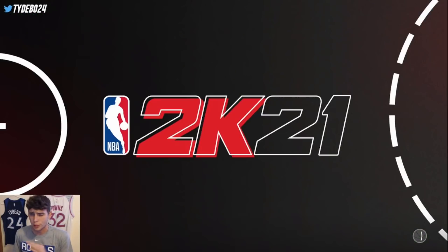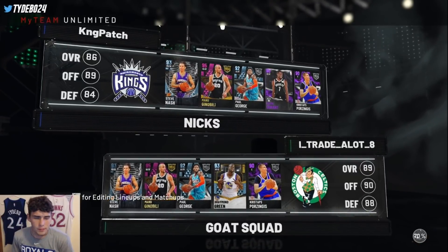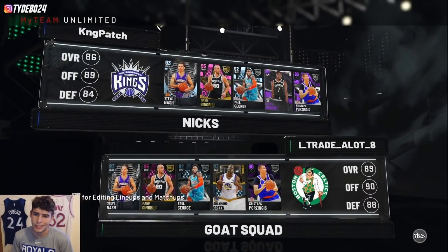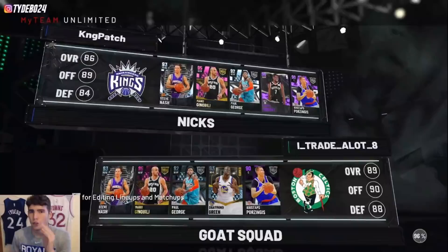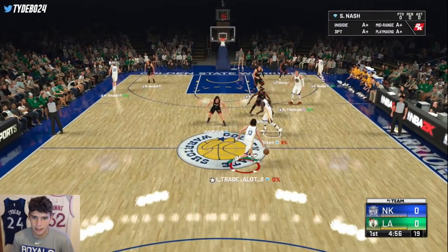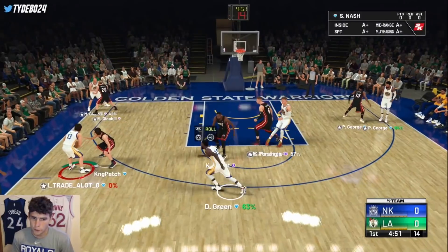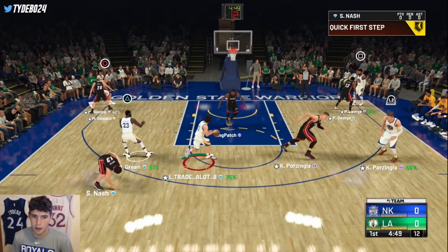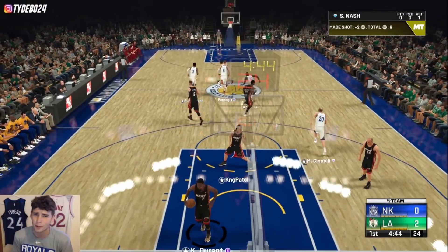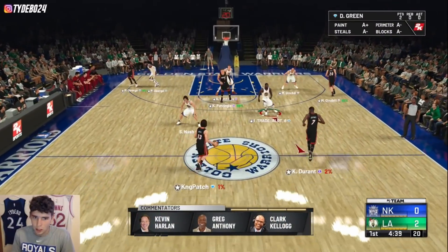Hopping into another unlimited game, we're up against KNG Patch. He's got a decent enough team — Nash, Manu, PG, KD, and KP — but he does not have Draymond Green. Draymond just gives me a good vibe. He can get Range Extender — mine doesn't have it — so that's definitely a plus. His release is just so pure; you're gonna be able to trust his release because it is so easy to time.